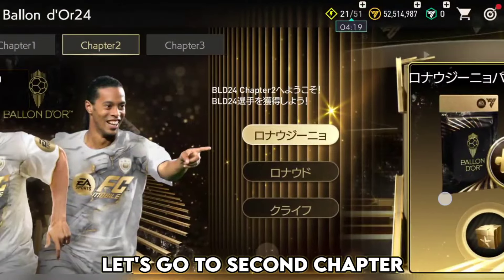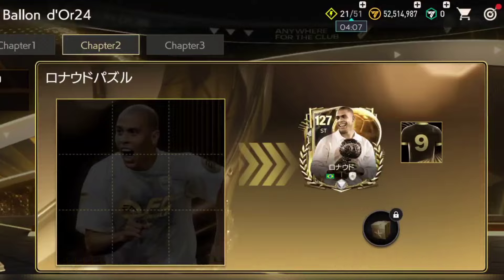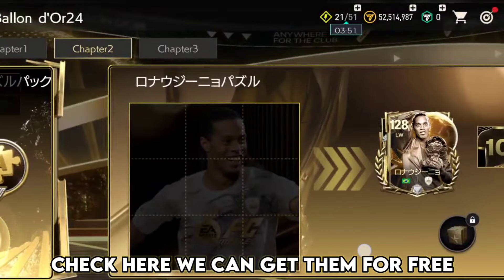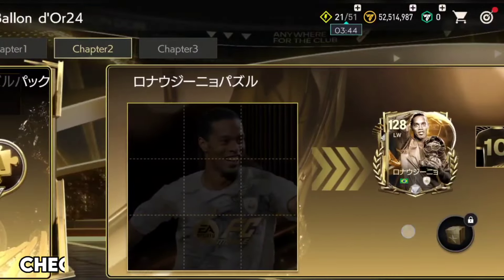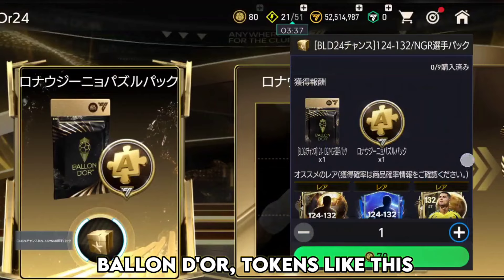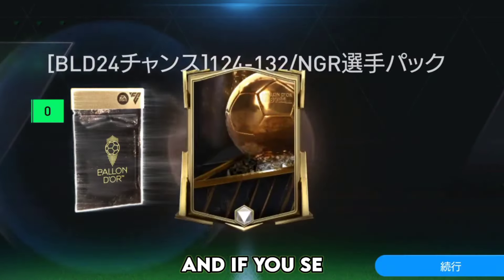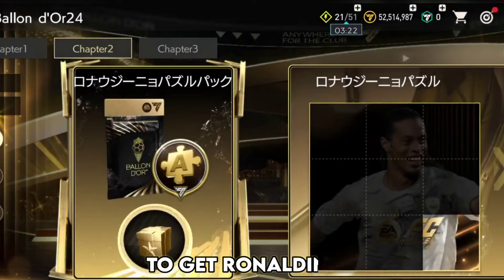Let's go to the second chapter. Here we see Ronaldinho, Ronaldo, and Cruyff. We can get them for free, but we need to find 9 clue tokens. We can get 1 clue token for 70 Ballon d'Or tokens. Opening it now — we've unlocked one, so we just need 8 more clue tokens to get Ronaldinho.